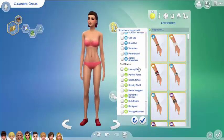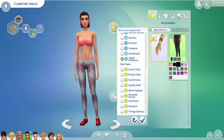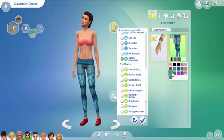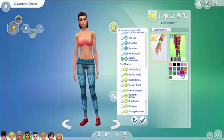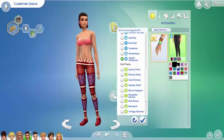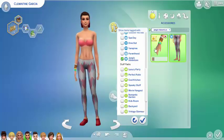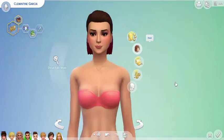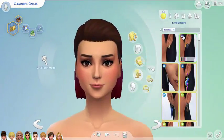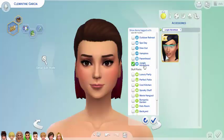We have Jungle Adventure accessories! I knew there would be at least something. I love this pattern. You did well — I'm impressed. We have these new accessories. Is there anything for the upper body? Oh wait, we have this. Awesome!